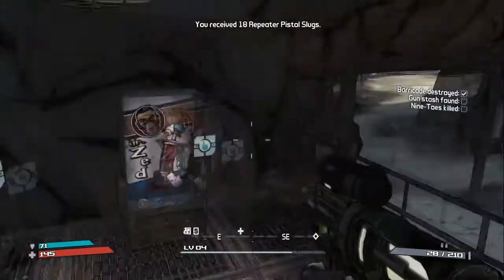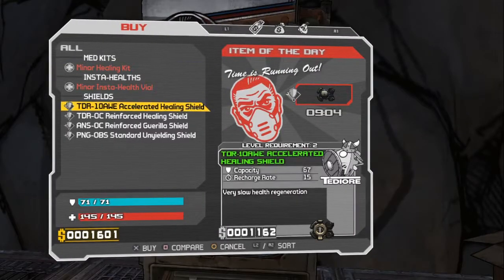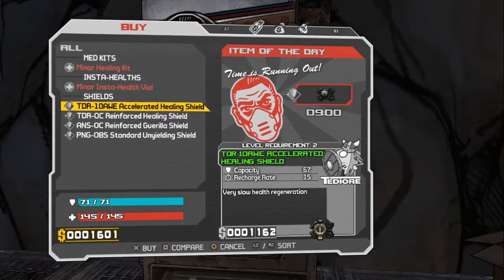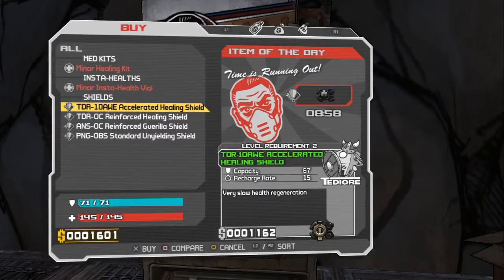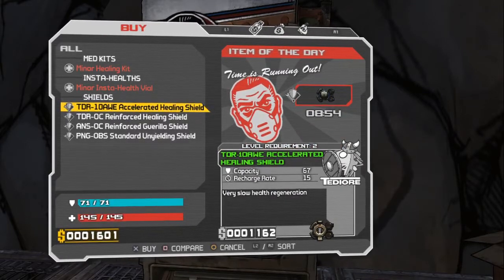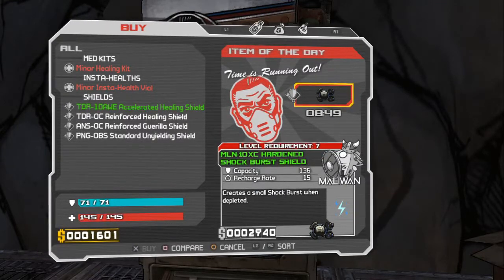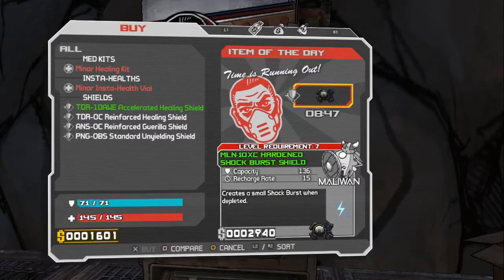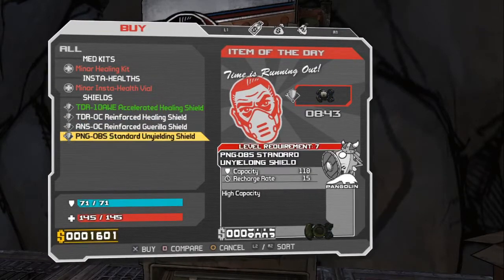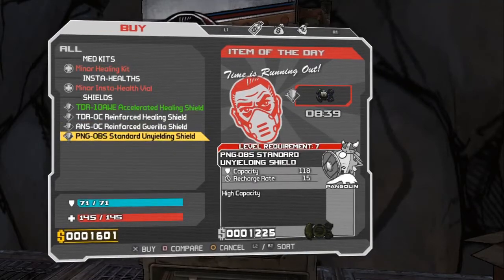Nothing there, but we do have two vendors. This is Doctor's Edge, so this is a medical vendor. It has less armor but a health regeneration, and it creates a small shock burst when depleted — that's actually really cool. That one's 74.89, and another requires level 7 for 118.